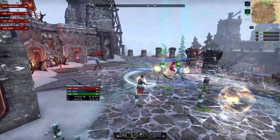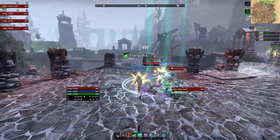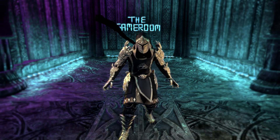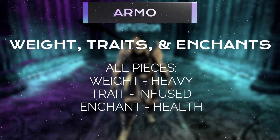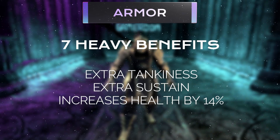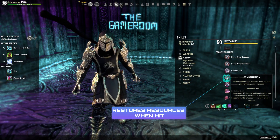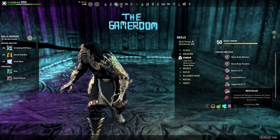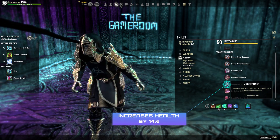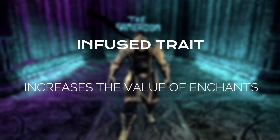Before discussing the sets, let's talk about armor weights, traits, and enchants. Like putting all 64 attribute points into health, we're trying to push our total health as high as we reasonably can. We take advantage of heavy armor passives by having all 7 pieces at heavy weight. This gives several benefits: it increases tankiness and survivability, aids sustain by restoring Magicka and Stamina when you take damage every 4 seconds, increases Magicka gained from heavy attacks by 28%, and increases total health by 14% with 7 heavy pieces. We then enchant every armor piece with the health enchant and use the Infused trait to boost it even higher.